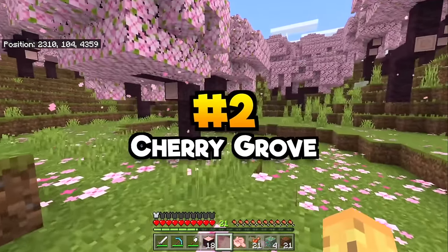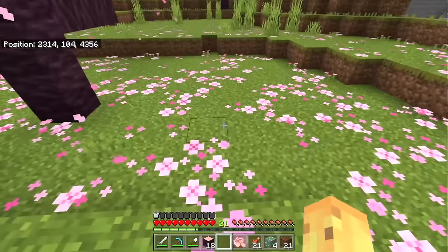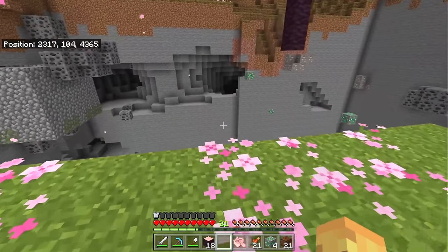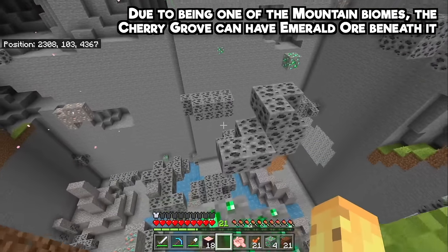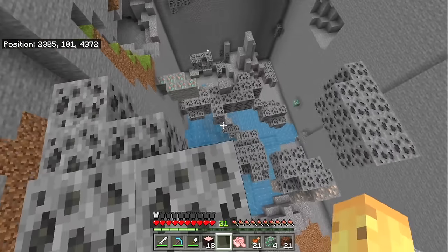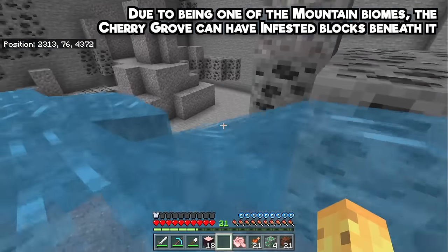The cherry grove biome is well known as the place to go for pink leaves, pink logs, or pink dye in ridiculous quantities. But as shown in the intro, there's a fun demonstration of how much emerald is found below — we replaced all the stone with air to show that if you're doing some early game caving, consider doing it below a cherry grove. However, there is one risk — or maybe benefit — depending on how you see silverfish.